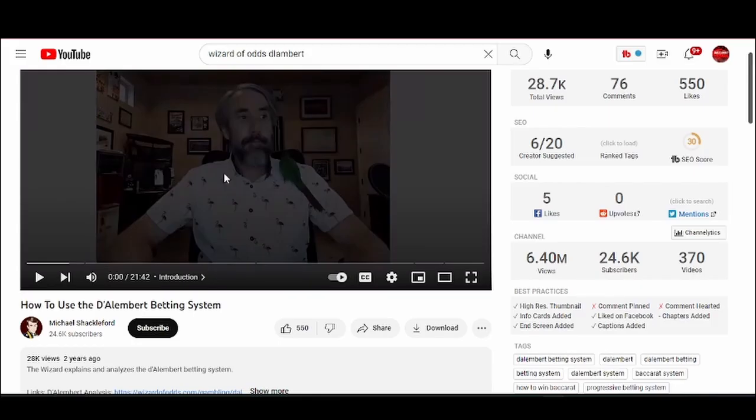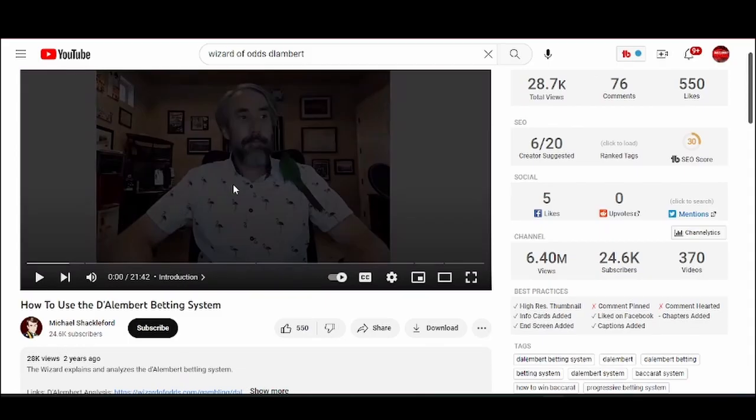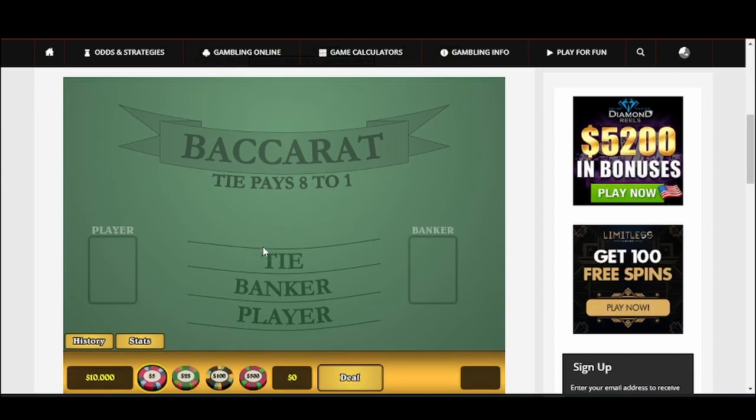Let's go over to the Wizard of Odds site — I'll put a link in the notes to this video. This is Michael Shackleford's site, wizardofodds.com, a great site. He gives a full breakdown and explanation of the Dallen Bear system, so if you want to watch that video it's very helpful. Now let's put this into practice and see how we do.